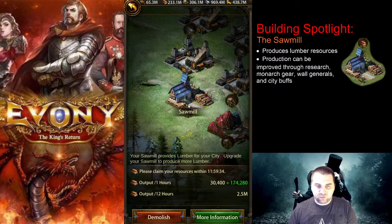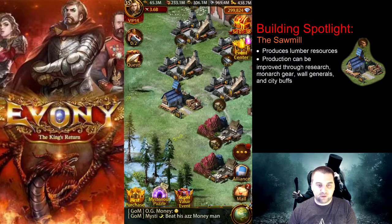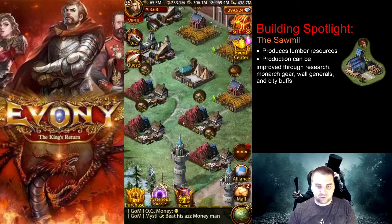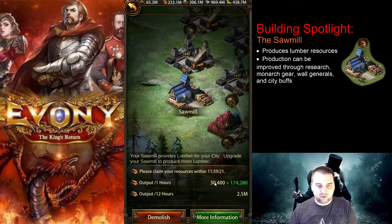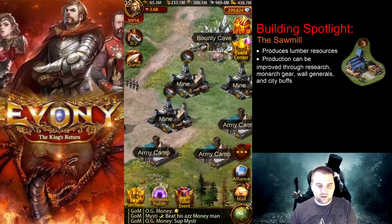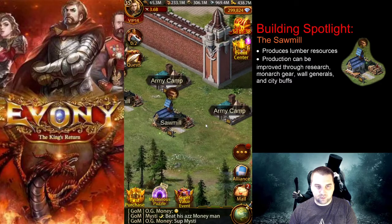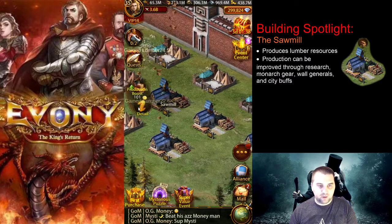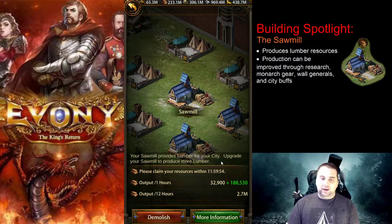The best way to increase your in-city production is to level up the buildings. This sawmill is only level 33, and its output is 30,400. An extra two levels on a level 35 sawmill gets you a couple thousand more per hour. That is the base output, and we are going to talk about base output and modifiers and what that all does.